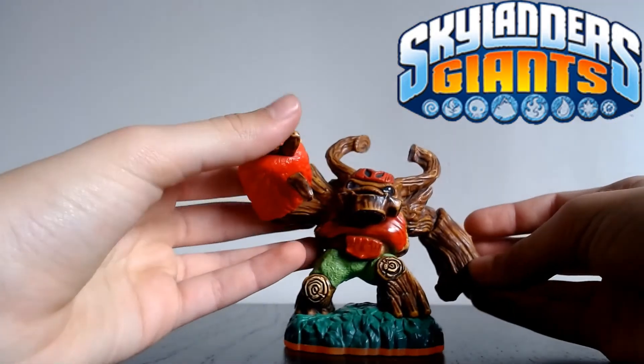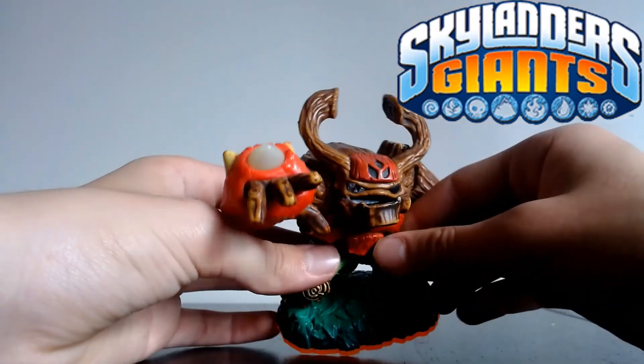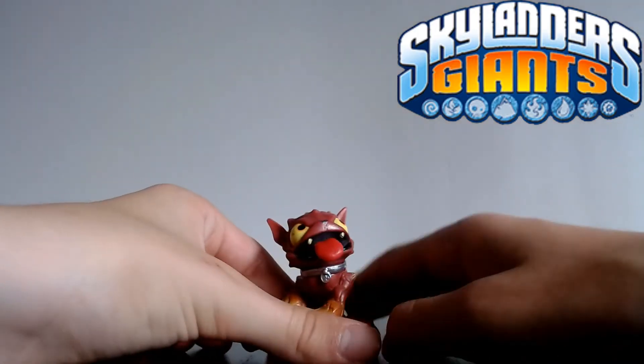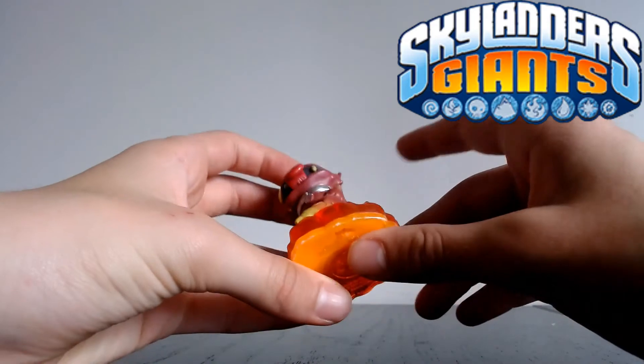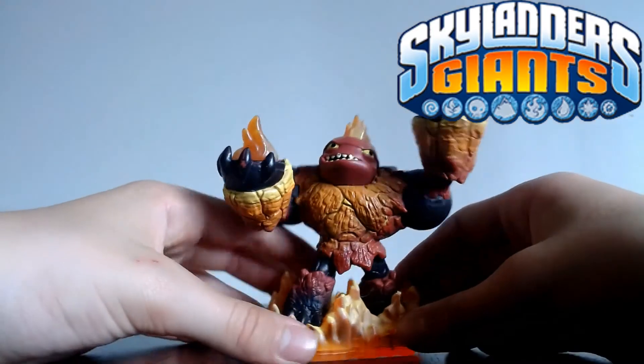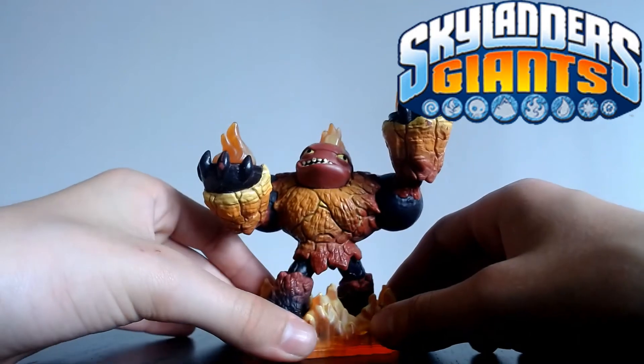Now moving on to Series 2 and Giants. Starting off with Trey Rex — I don't have him, so it's good to add him to my collection; he's a very powerful Skylander. We have Hot Dog, missing his tail, but I've got the part and will put him together — I've already got him but can use him for the second path. We have Hot Head, one of my favourite giants — he's very fun to use and pretty fast for a giant because of his motorcycle.